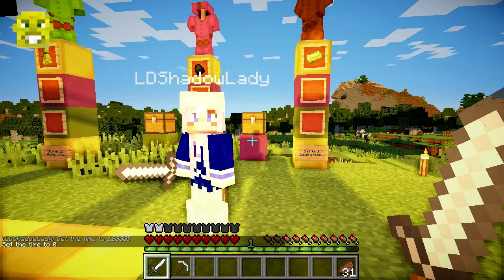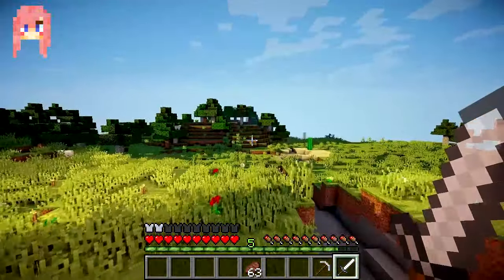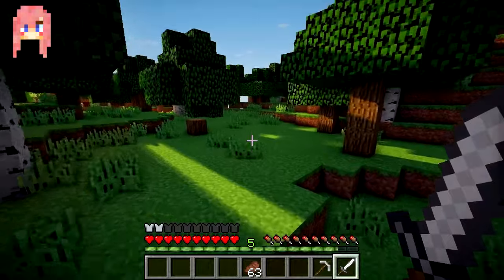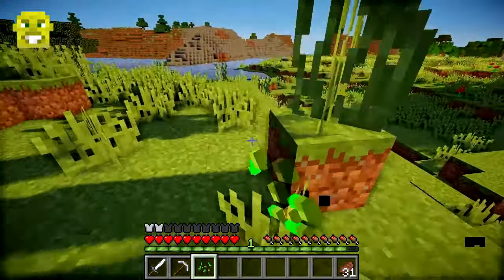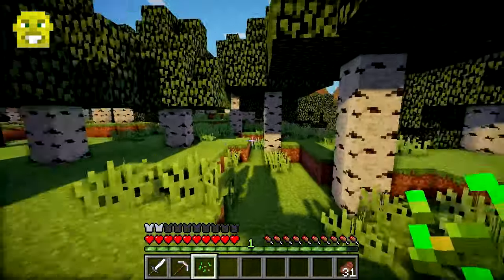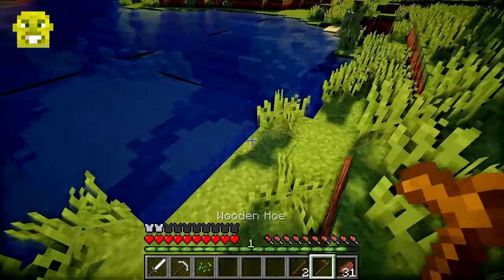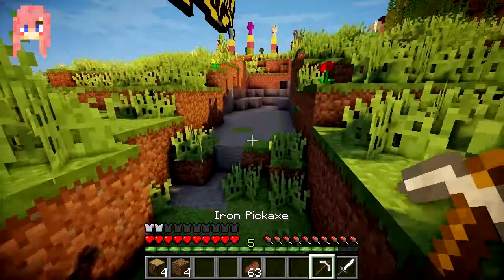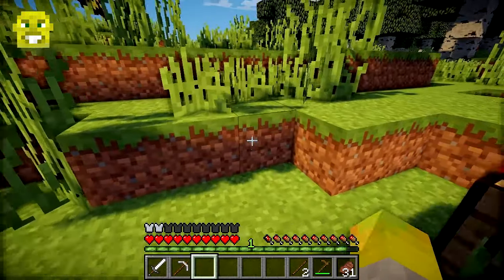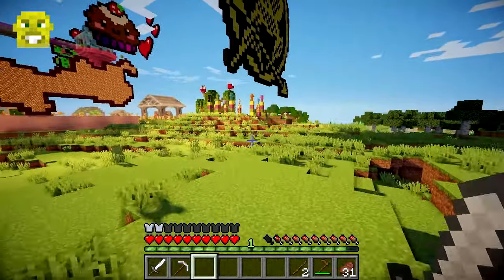Ready? Yes — get set, go! I don't know where I'm going. What should we get first? I think I might go into a cave. I'm going to get some wheat first — I need to get a hoe as well. I'm going to steal that idea. I've got my wheat planted and I'm going to gather quite a bit of logs because we might need to make some torches for the mining.